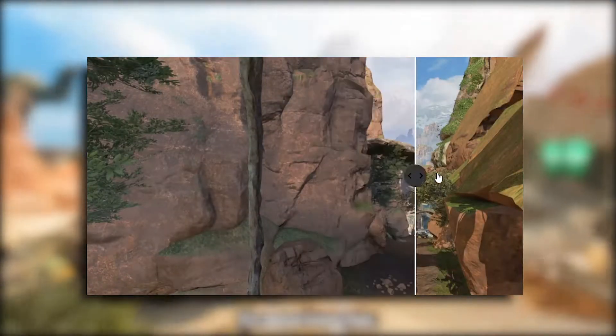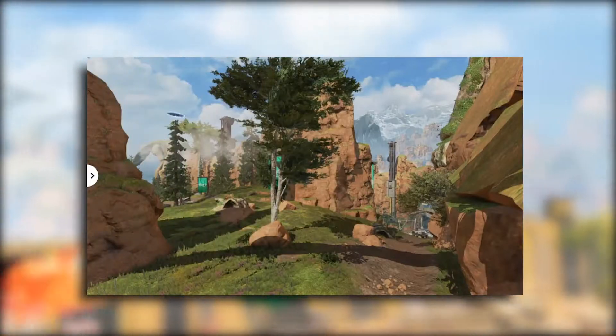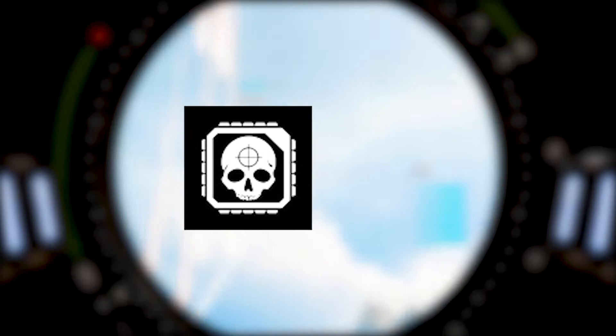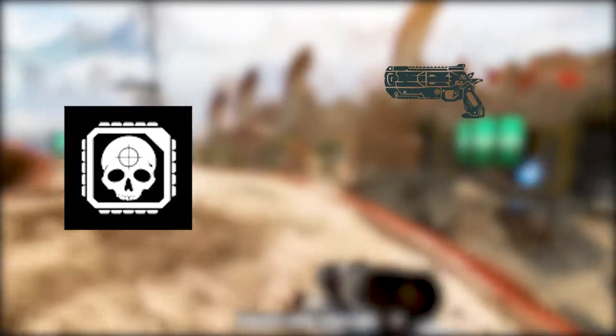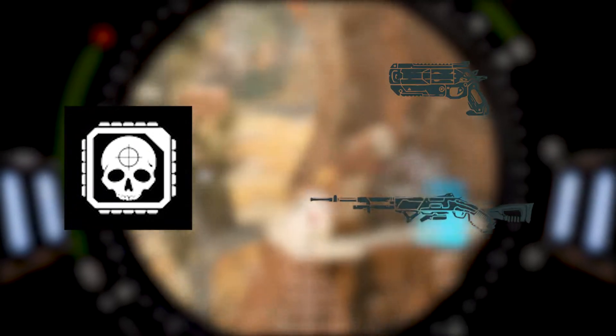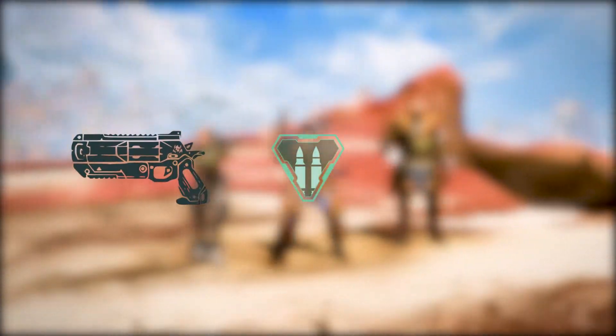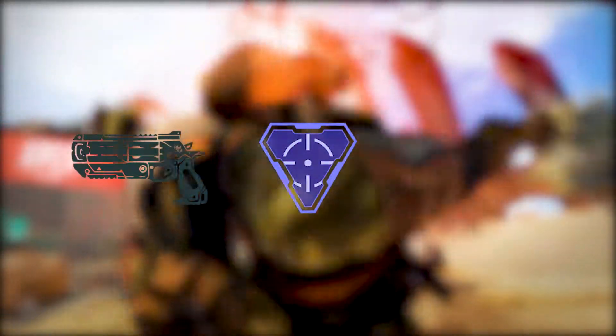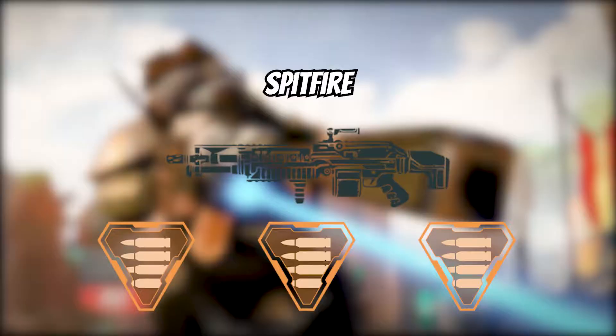Next, I want to talk about changes that we're getting to our loot pools and our weapons. The Skullpiercer is back, guys, but this time it's not only going to be on the Wingman — it's also compatible with the 30-30 Repeater. Speaking of the Wingman, it is no longer going to be using heavy ammo; it is instead going to be using sniper ammo now. The Spitfire is now a light weapon.